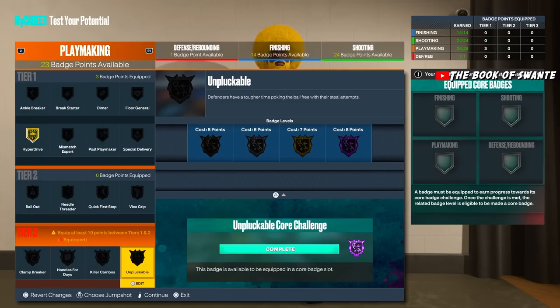A 99 dunk doesn't mean you just dunk it every play; a 99 layup doesn't mean you lay it up every play. But steals are essentially RNG bro — come on. Unpluckable needs to be reworked and buffed — it just doesn't work. A lot of people are saying when they take Unpluckable off they're getting ripped less — isn't that crazy? People are running whole events with no Unpluckable. Is this a glitch? You still gotta upgrade it on all builds though — every build should upgrade it.